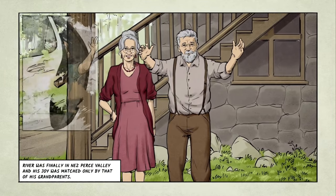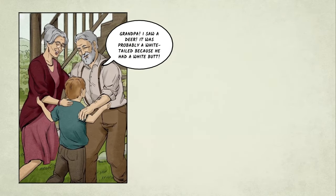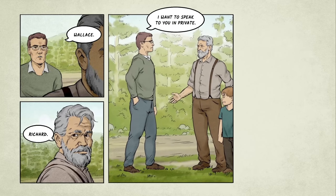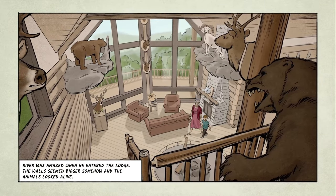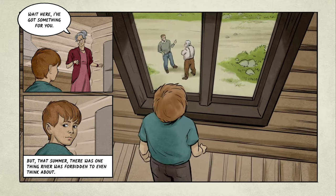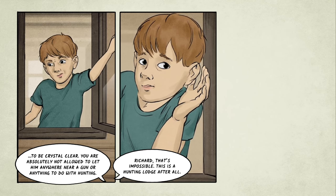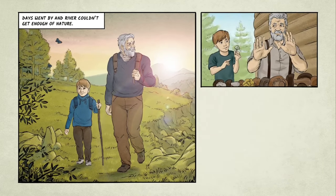River was finally in Nez Perce Valley and his joy was matched only by that of his grandparents. 'I saw a deer — it was probably a white-tailed because he had a white butt.' 'Mule deer also have white butts — how can you tell the difference?' Wallace! Richard! I want to speak to you in private. River was amazed when he entered the lodge — the walls seemed bigger somehow and the animals looked alive. 'To be crystal clear, you are absolutely not allowed to let him anywhere near a gun or anything to do with hunting, Richard.' 'That's impossible — this is a hunting lodge after all.'